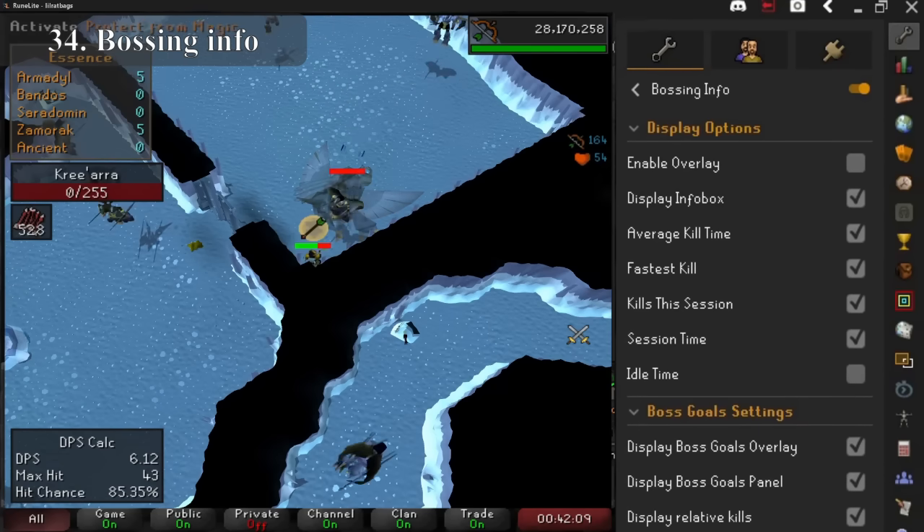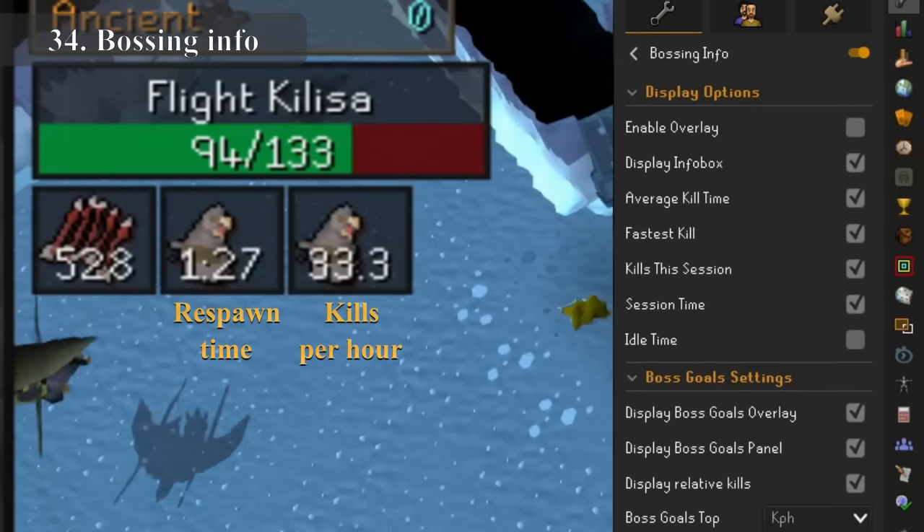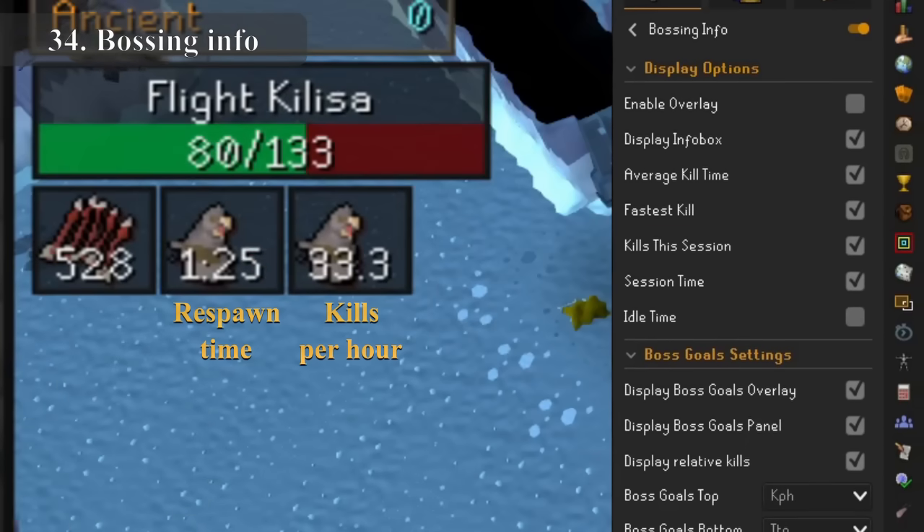Next up is Boss Timers, which gives you a countdown to when a boss is about to respawn, allowing you to get prayer up at the ideal time.